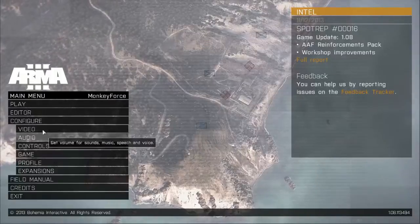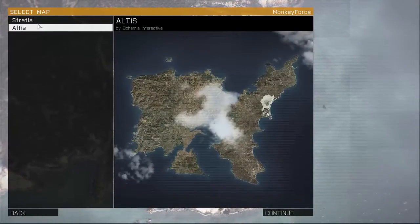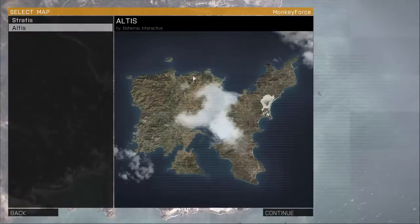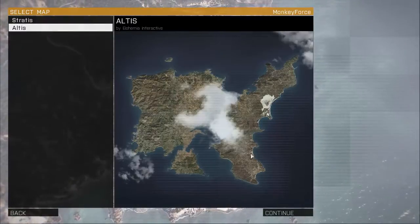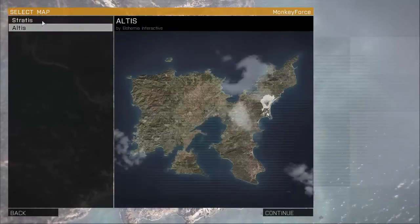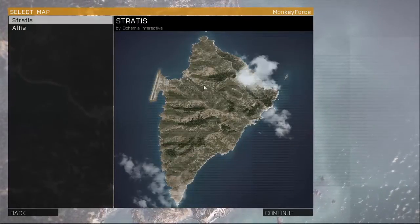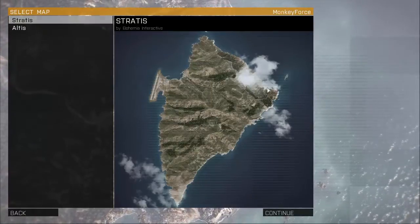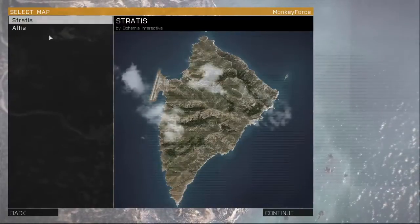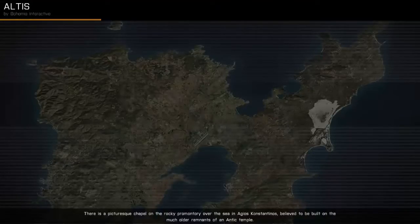So basically I'm going to teach you guys how to use the editor. Now obviously we've got Altus and Stratus - the two main maps. Altus being significantly bigger; Altus stretches from one side of the map to the other, usually about 20km, which will take you a good hour and a half to two hours to cross, probably even longer if you're running. Stratus is a little bit smaller - it was the original map used in the Alpha, about 11-12km. So you can tell that Altus is significantly bigger.